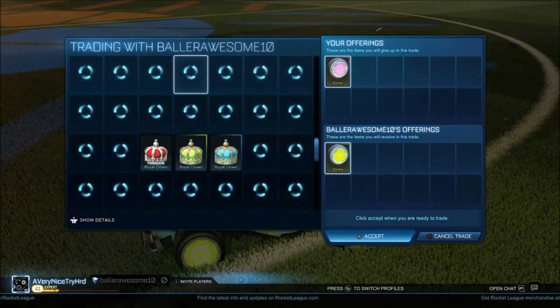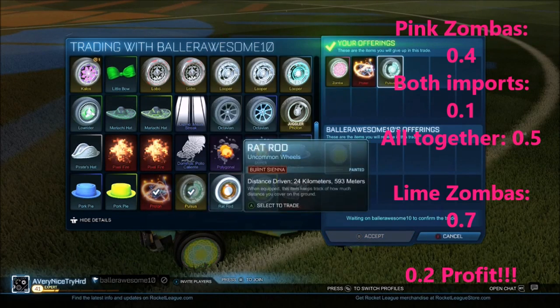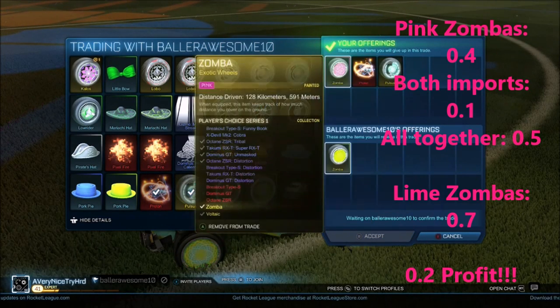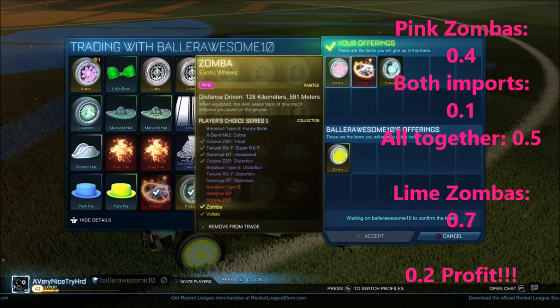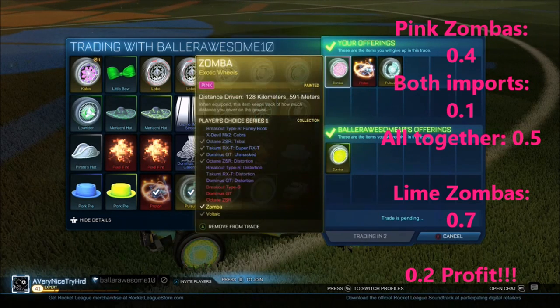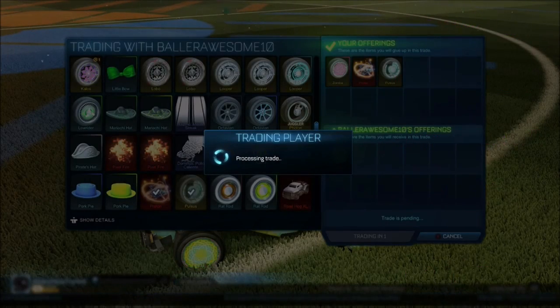I think this is gonna be trading montage number 10. We got some pretty dope trades in here. This one we're getting pink zombies, regular proton, and some pulses. Lime zombies are actually pretty dope — as you can see at the bottom of the screen, they're on the dude's car right now. They have some sky blue and they look pretty dope honestly. Yeah, I was happy with that trade.